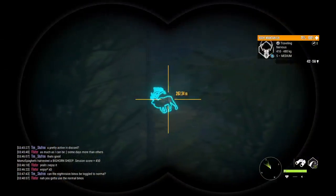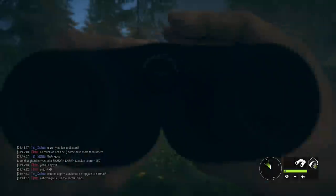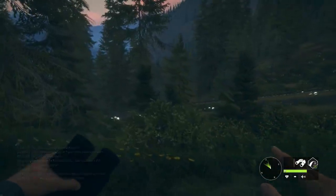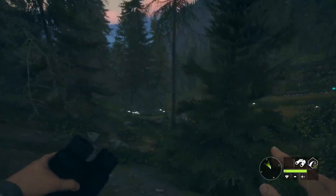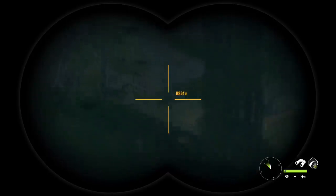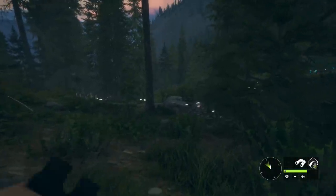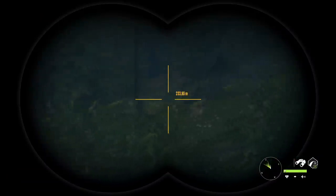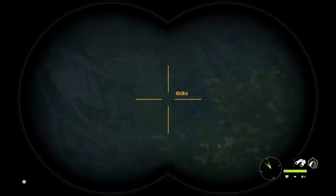I actually cannot believe this — we found another level 5 elk. Once again, it's the brown fur type. I've had three diamond Rocky Mountain Elks so far, all have been the brown fur type, and if this guy makes it, he would be number four. I really want to try to use the bow this time, but there are a couple of factors not on our side. The wind is just terrible, it's almost night — it's 18:44, so in less than 5 minutes it's going to be actual nighttime, and we're not really in a place where we can see well.